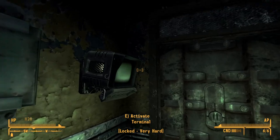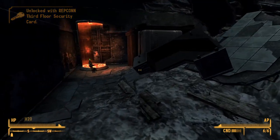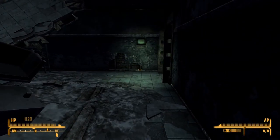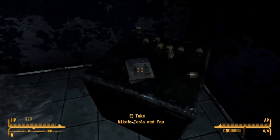Back on the first floor, the key card unlocks this room containing the Q-35 Matter Modulator and 250 rounds of ammo. This weapon is more accurate and fires faster than a standard plasma rifle. It deals less damage per shot, but more damage on critical hits.